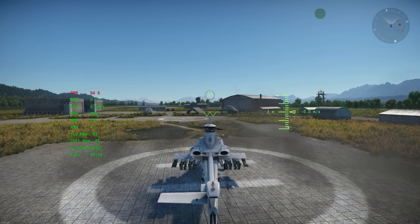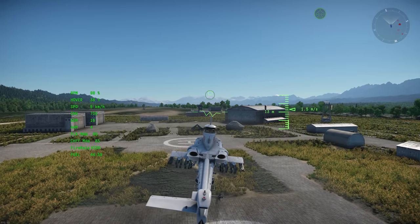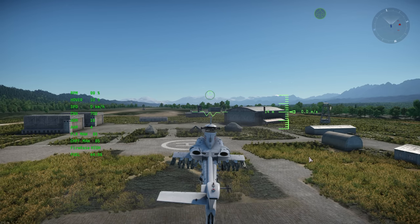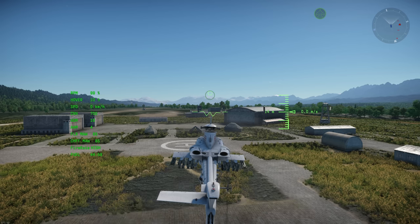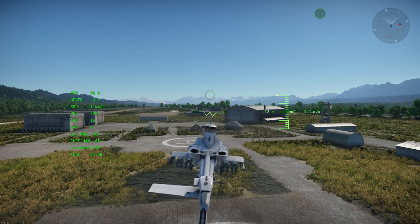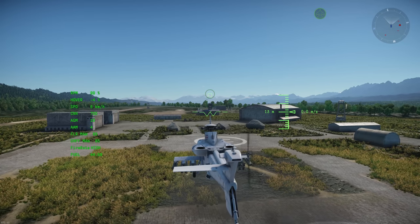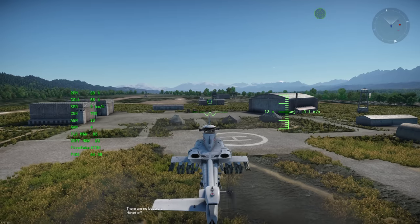Hit escape a few times and we'll find ourselves back on the helipad. If we press the 6 key or hover mode button and then hold the shift key, our helicopter should start to rise. Once above the ground, press the control key and look at the UI on the right hand side of the screen. You'll notice a bar with several notches and a moving arrow, which indicates the altitude changes of the helicopter. If we keep the arrow in the middle, altering it up or down with shift and control respectively, we can keep the helicopter stationary in the air. This is a simple manoeuvre, good for learning how to climb and descend. Let's also test our pitch, roll and yaw controls: Q key yaws left, E key yaws right, A key rolls left, D key rolls right, W key noses forward, and S key dips by the tail. If we press the hover mode button again — number 6 on the keypad — we will be free to fly around.